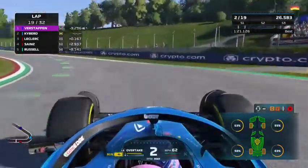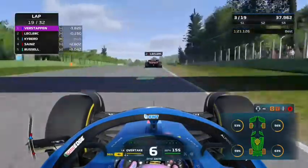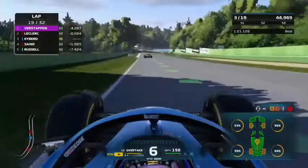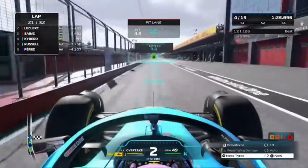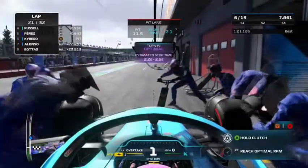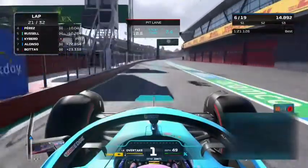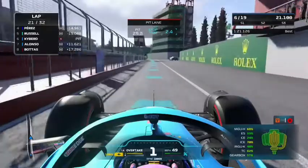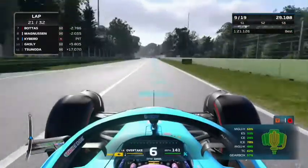On lap 19, Charles Leclerc is right behind us. Not wanting to interfere in the championship battle, we let Charles past. We ourselves are now in P3. On lap 20 we come into the box for a 2.4-second stop — very good — going onto soft tyres for 11 laps. The mediums were at about 60% wear, and these softs will probably push the same. We probably should have gone hard, but just wanted to get the race done.